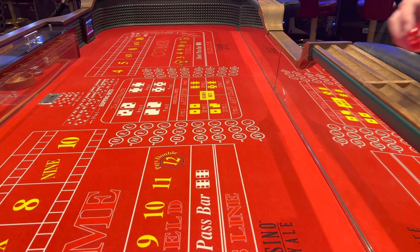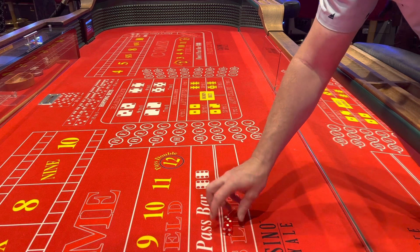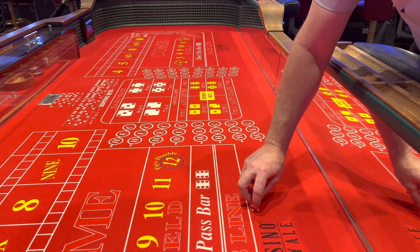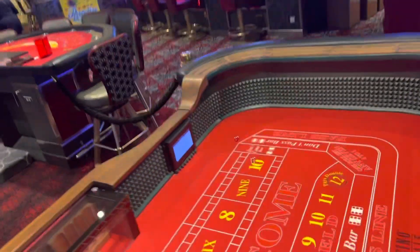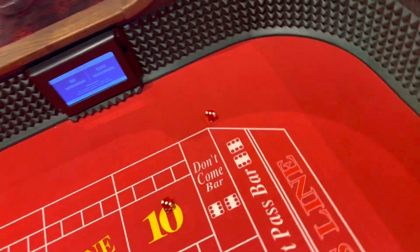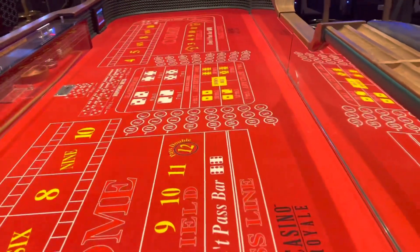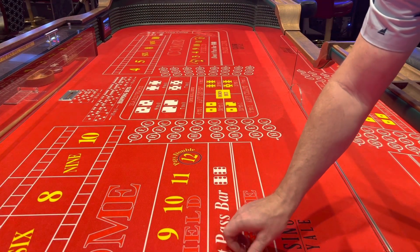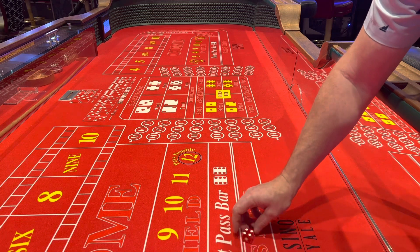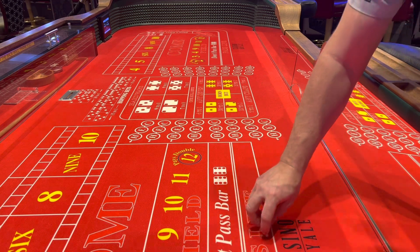I'm going to keep going and do a couple warm-up throws. This one should be a little bit better — it's a three-three-six. Now I get an idea of that set. I'll do a couple more to see what it's going to give me. If I hit a six or an eight again, I'll know this set is probably going to give me sixes and eights, and then I'll switch to the six-eight set.